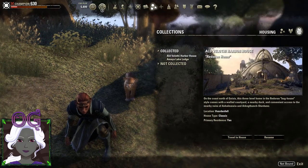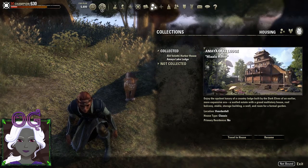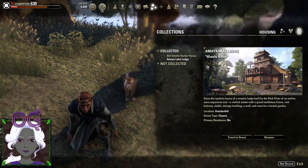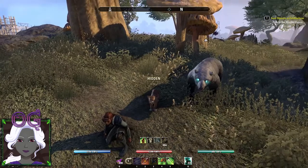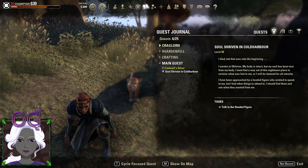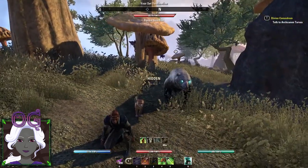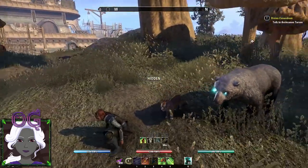I have already purchased the two bigger houses that are going to be available: the Aald Velathi Harbor House and the Amaya Lake Lodge. There's also a starter apartment, which you can get by going through the quest called 'A Friend in Need,' that you pick up from the banker in Varvindale here in Vivek City.